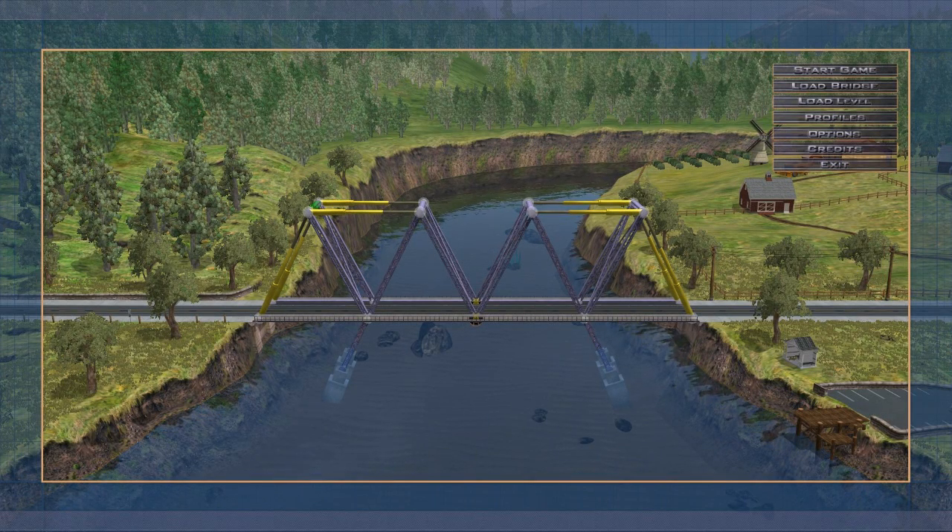Welcome back to Stindy Games. Today we're checking out a game called Bridge It Plus. This is kind of like a bridge building simulator — you get a chasm or a river or something to cross with a road or maybe a railway, and you have to basically build a bridge for your transportation to get across. You can use all kinds of things like suspension cable, a normal bridge, or hydraulics on a river to make sure boats can go underneath.